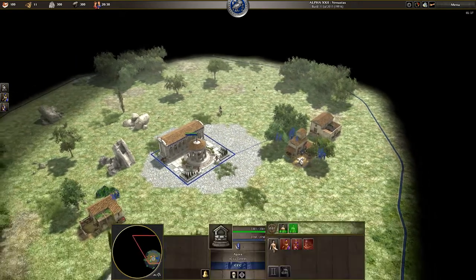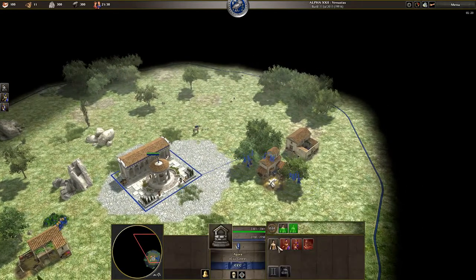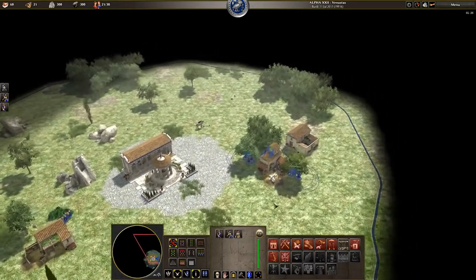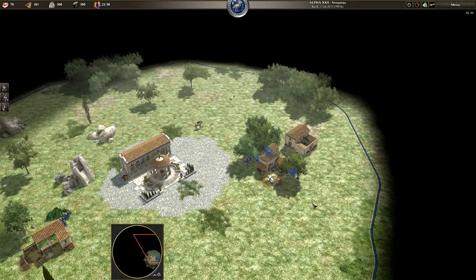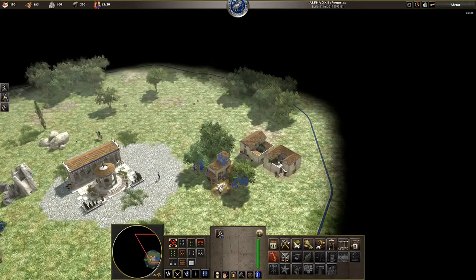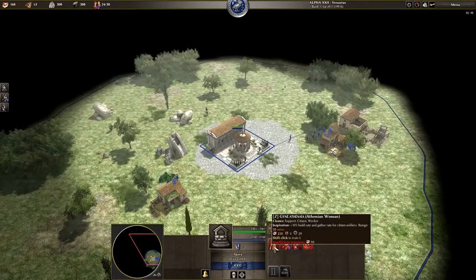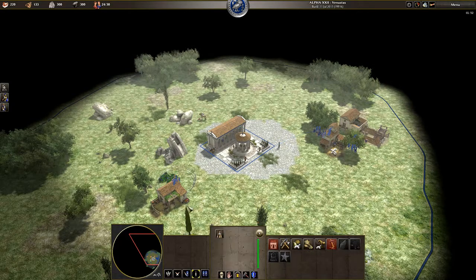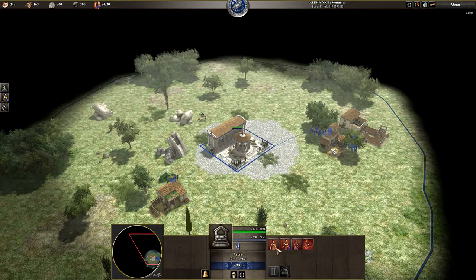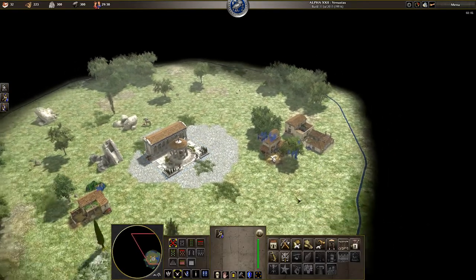Once we have got 15 women on wood, we should have enough food to batch train 5 women to build a farm. So we are going to need another 3 women. Now we have enough wood coming in, we want to get that next house going - place it closer to your wood line so your women have somewhere to garrison should you get raided. If you find you cannot batch train the women, don't worry - just try and brute force your berry pickers. It is actually faster to batch train so it does not matter if you are slightly off on your timing.